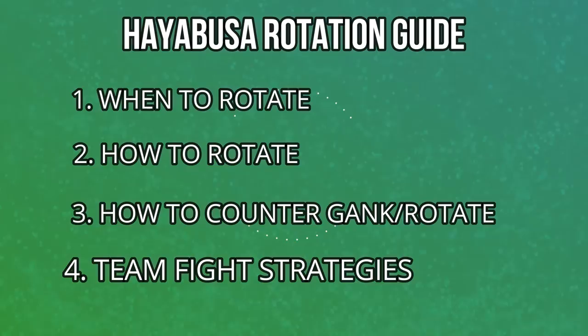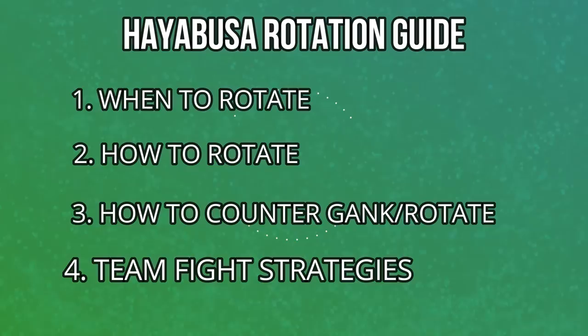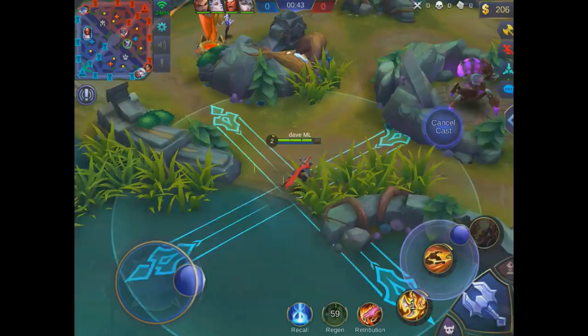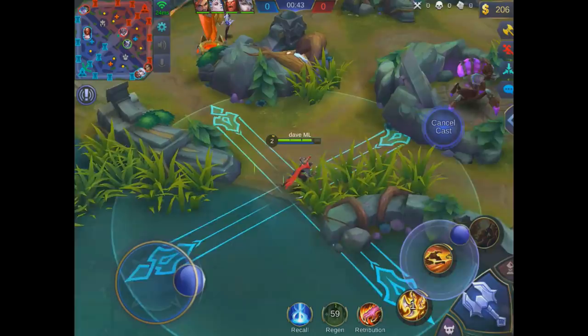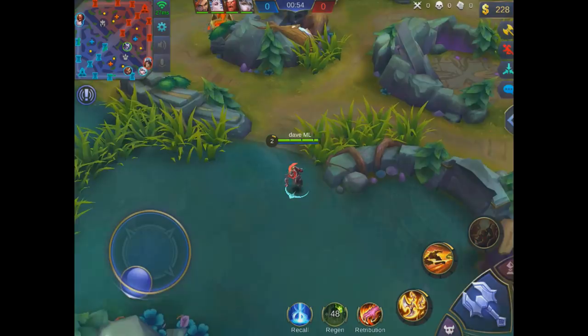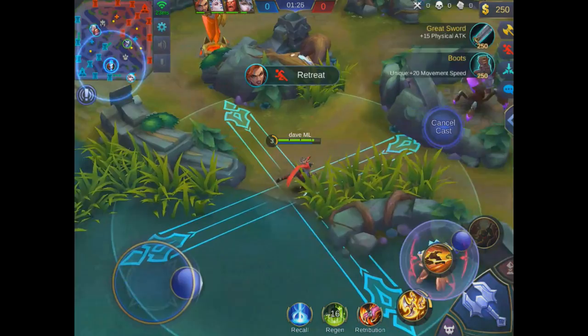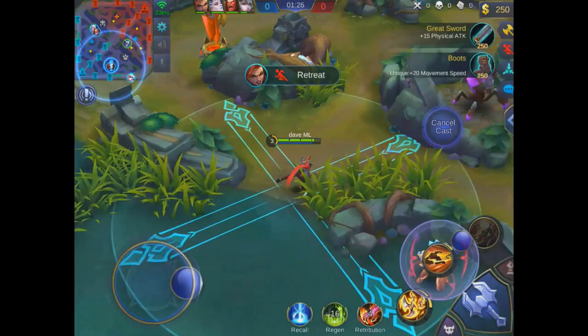Hayabusa's rotation is very unique. Before level 8, your rotation is mainly restricted to jungle and your mid lane. You're not even going to gank much after level 4. The answer is it's very situational — because of Hayabusa's lack of crowd control and damage before level 8, before your first AD item, you really don't do much when you gank other lanes besides throwing a phantom shuriken around. The job early on is to get to level 8 as soon as possible for your level 2 ultimate, preferably before everyone else, and start to establish map dominance from that point.